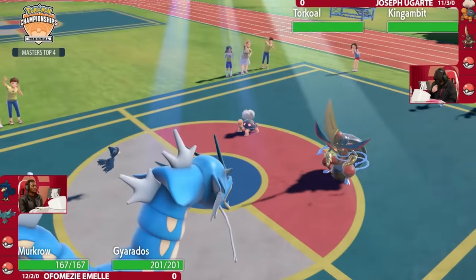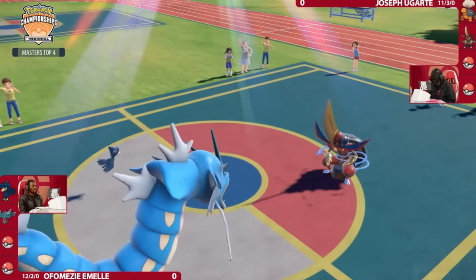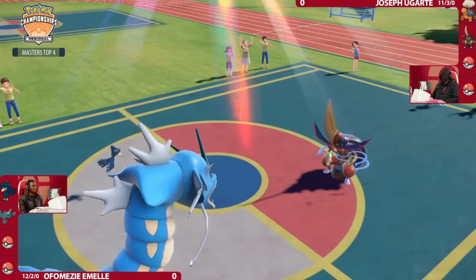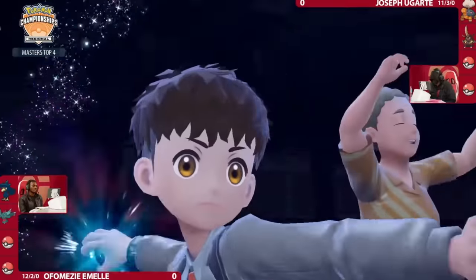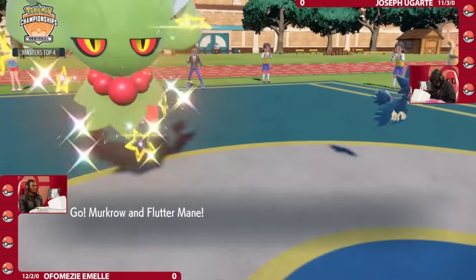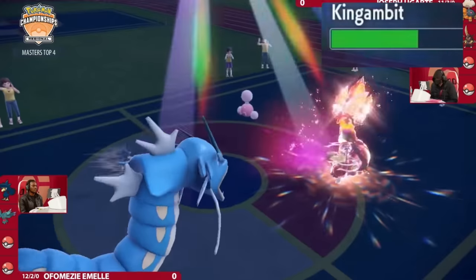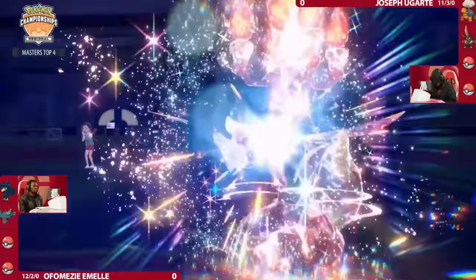Second, it activates Torkoal's Eject Pack, which forces it to switch out when any stat is lowered. Forcing Torkoal out is great, but King Gambit is about to be a problem — thanks to the boost, its damage is completely out of hand, and Ofamezi only has a Murkrow to get rid of it. Except Ofamezi correctly predicted King Gambit would Terastalize to Fire, and now we can see why they made King Gambit stronger. Murkrow's only damaging move is Foulplay, a move that does more damage the higher the opponent's attack stat is. Thanks to the Terastalization and the attack boost, Foulplay does over half of King Gambit's HP, getting crucial damage on a super-threatening Pokemon early on in the game.